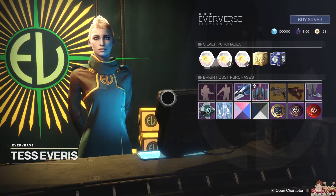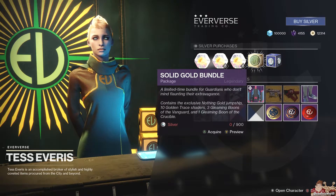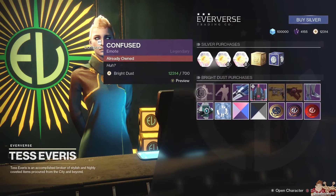Moving on to Tess Everest and her inventory. She's got a new bundle package you can buy — contains the exclusive Nothing Gold jump ship, ten golden trace shaders, three gleaming boons of the Vanguard, and one gleaming boon of the Crucible. Might be worth it for the ship.